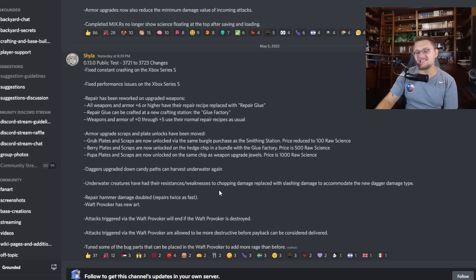Underwater creatures have had their resistances and weaknesses to chopping damage replaced with slashing damage, to accommodate the new dagger damage type.